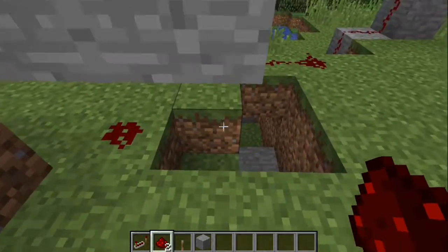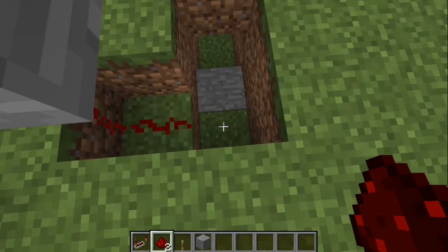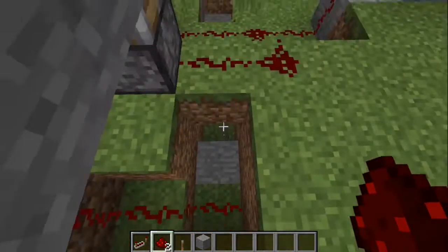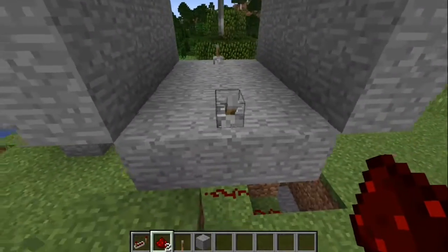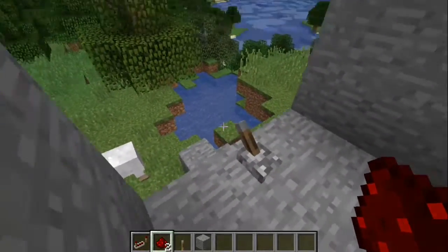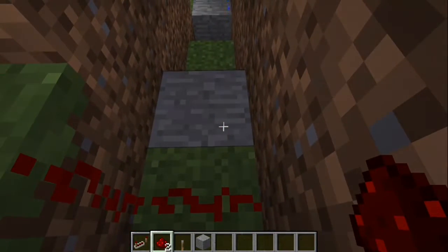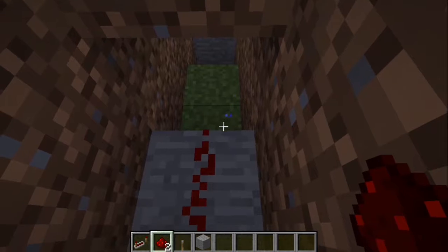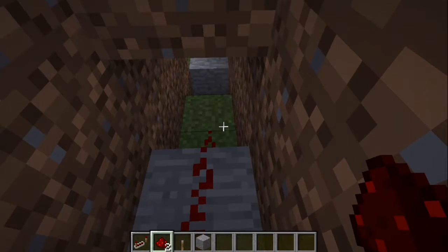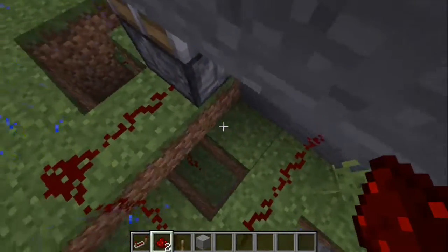Put a single piece of redstone dust, then one block lower to the right, another piece, two blocks lower than ground level, put another going that way. On the new side, right here facing the first lever which I just showed you, you're going to go down again and put some redstone dust in that block. Three down, put some redstone dust in that one, and then you should be under this right here.